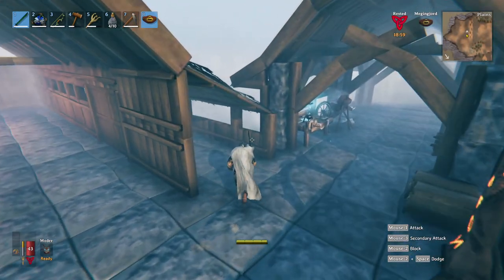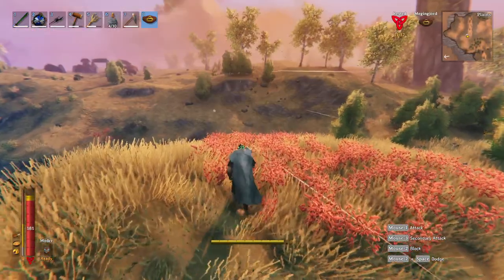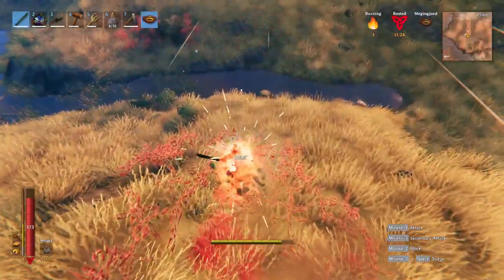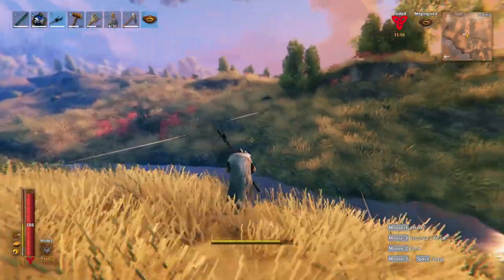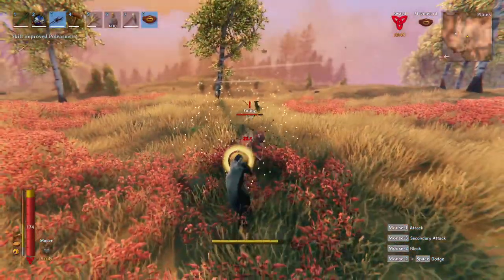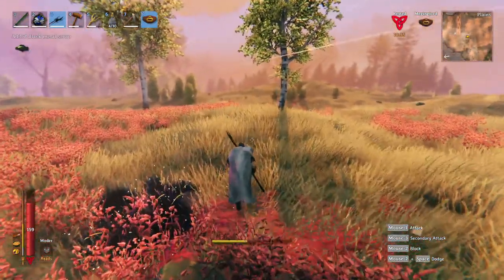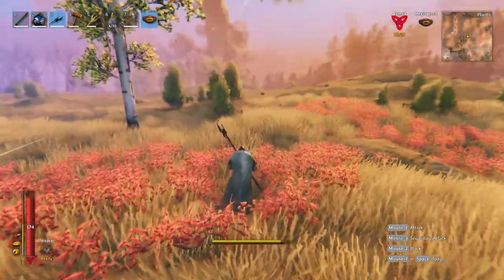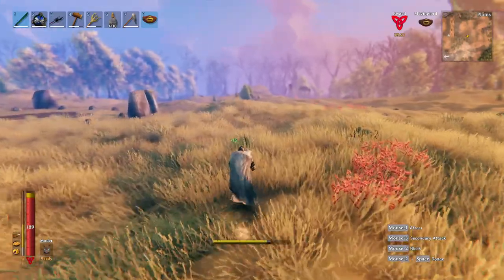Now the only thing we have to do is test it out and see how well it does against these goblins. I made the sword and also the atgeir pike. Even with us on fire, that does really good damage. The range on the atgeir is what's really nice about it, and the stun too. The only downside is you can't use a shield with it, because these things do hit like trucks when they do hit you. But the black metal weapons are very good.